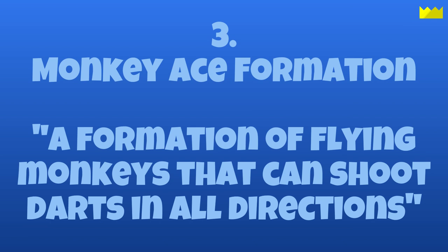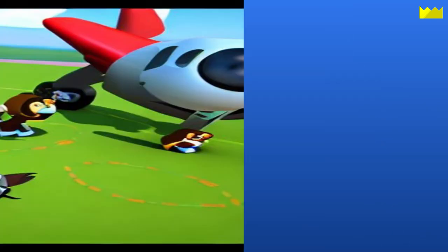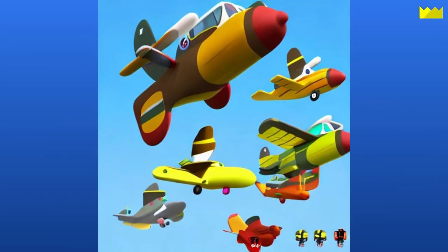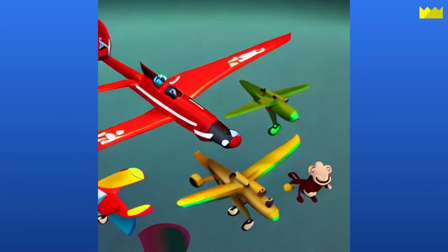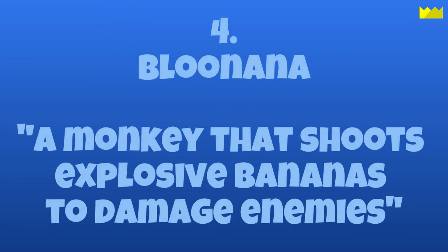Next is Monkey Ace Formation, a formation of flying monkeys that can shoot darts in all directions. This kinda sounds like it could be a Monkey Ace upgrade. Most of these images actually have planes, so I'll take that as a win. I'm not sure what happened to the face of the monkey in this image.